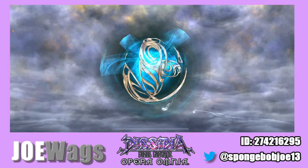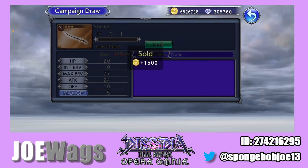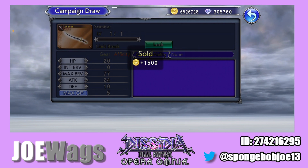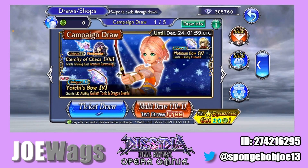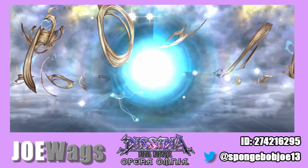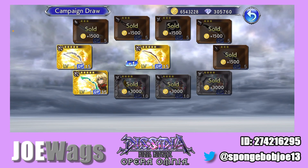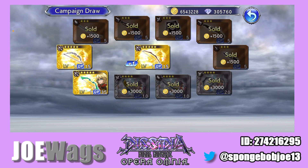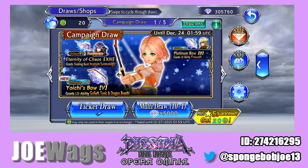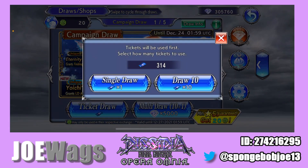So if you guys saw my last summon video on Kayn, I basically got ridiculously lucky because I wasn't planning to get Kayn. I did a 13-ticket challenge and actually pulled his LD, then built him and really liked him — I actually blued his armor. We're at 314 tickets, so let's hop in with 10 draws here.